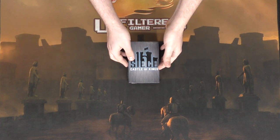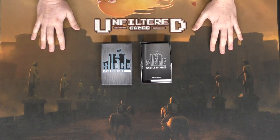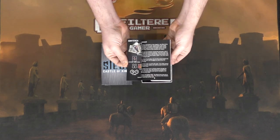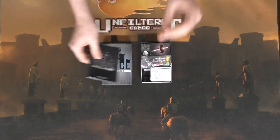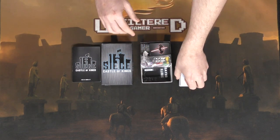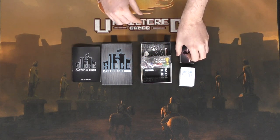Here's Siege: Castle of Kings, which I've already unsealed from the cellophane wrap. It comes with a rulebook that fully explains the game and is fairly simple to understand — we've already gone through it. Then we get two decks of cards: this one is for the white army, which is us, and this one here is the black army's deck of cards.